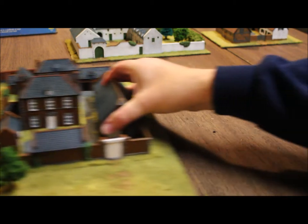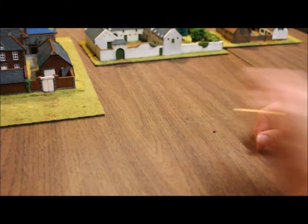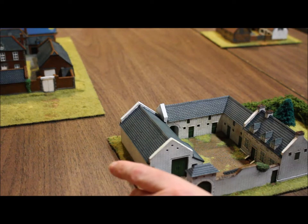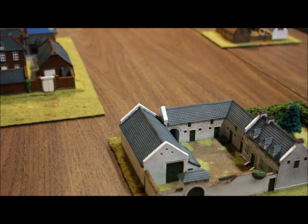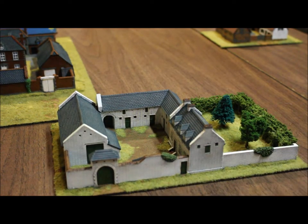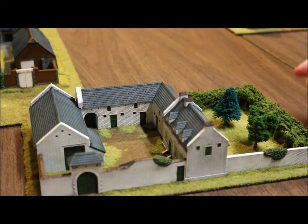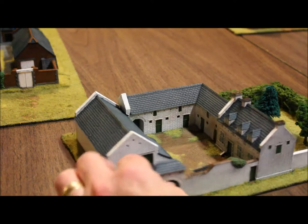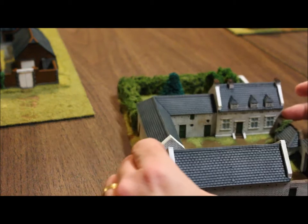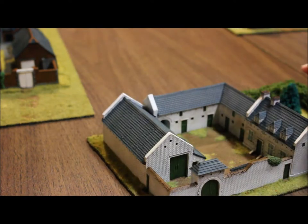So that is the Hougoumont, stuck on a big piece of MDF. This next one is La Haye Sainte — it took me a second to remember which one's which. I created a courtyard right here. I think I've shown this before in a different video, but it's now mounted on a piece of MDF so you can pick it up and move it around.